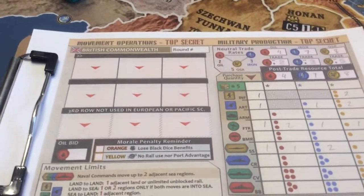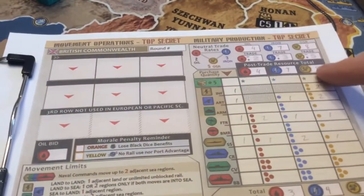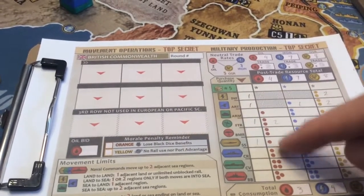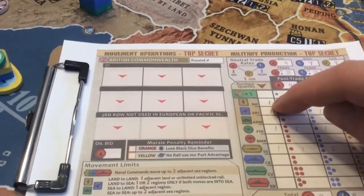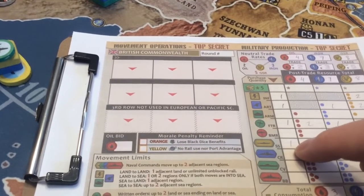I'm not going to go into trading right now. And then you'll write after the results of trading, you'll write the new totals here. And then in secret, you will decide what you want to purchase. So you'll write for each unit type how many you want. So here, they want to purchase one infantry, one artillery, one fighter, and one submarine.